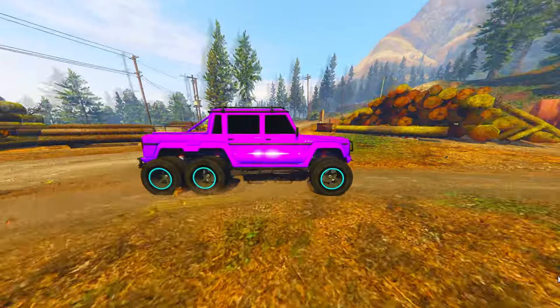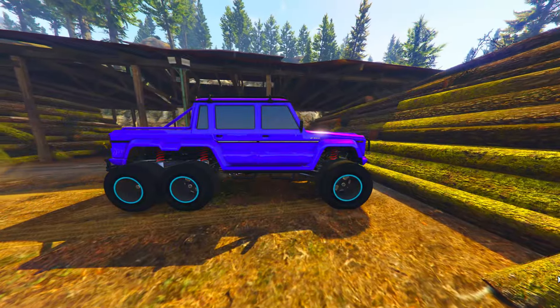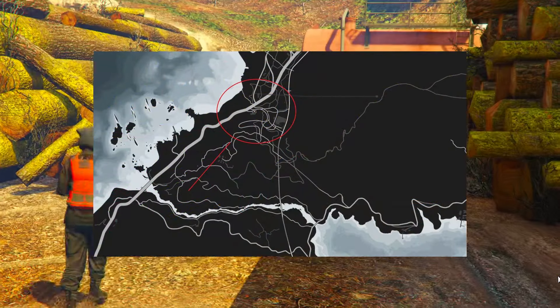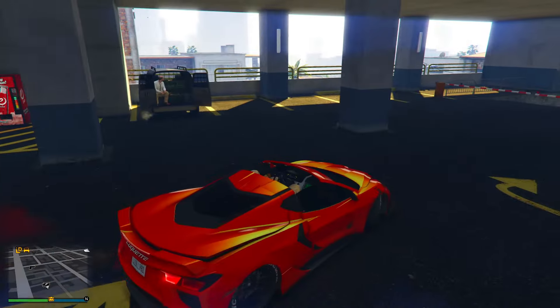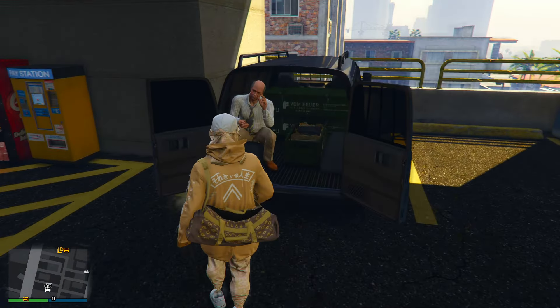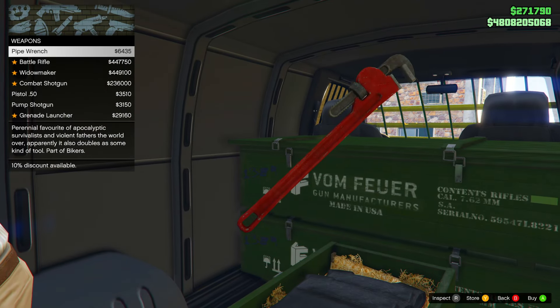First of all, what you need to do is locate the Gun Van. It is in different places on the map depending on your platform and the week. Currently mine's at the top of the map — this is recorded on PlayStation new gen — but if you're on PlayStation old gen it may be in the city, or on Xbox it may be somewhere else, so make sure you look up online where the Gun Van is in GTA 5 Online.